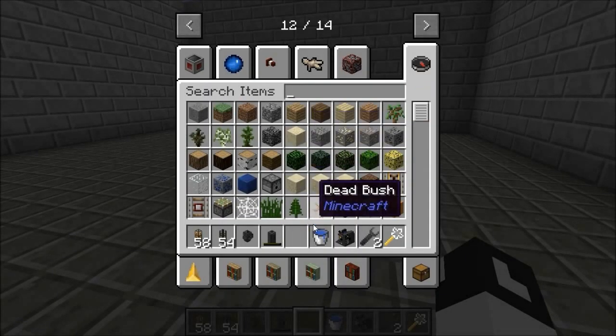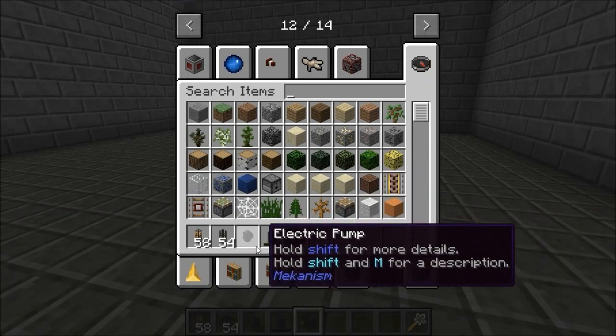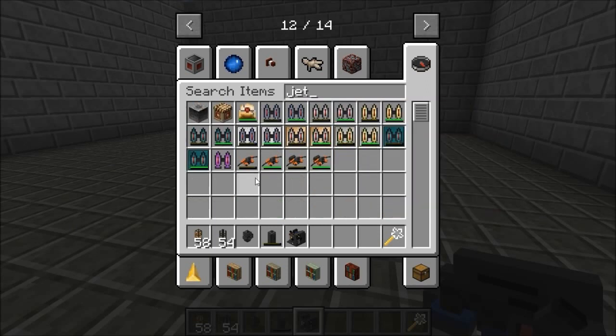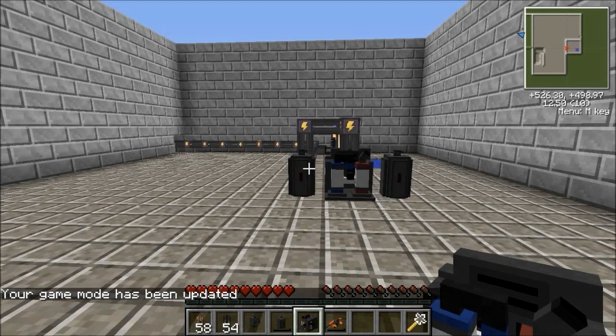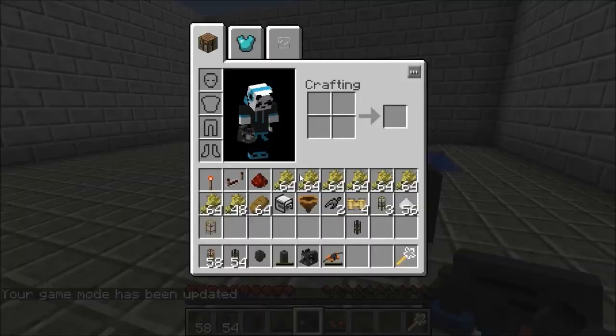So how do you make all this, you say? Let's pull up the recipe viewer. Not enough items isn't working at the moment for some strange reason — I'll probably have to restore the pack. I'm using the Yogscast complete mod pack.